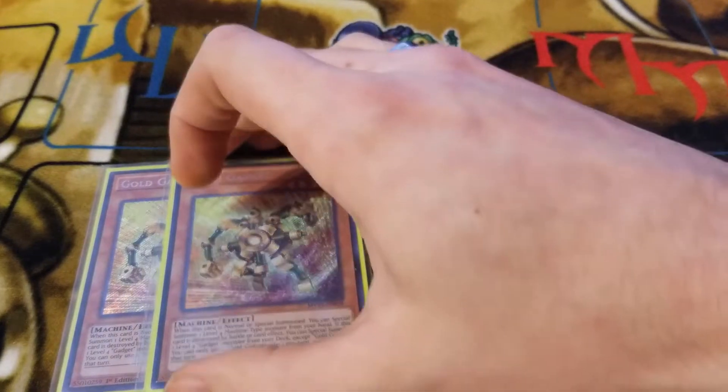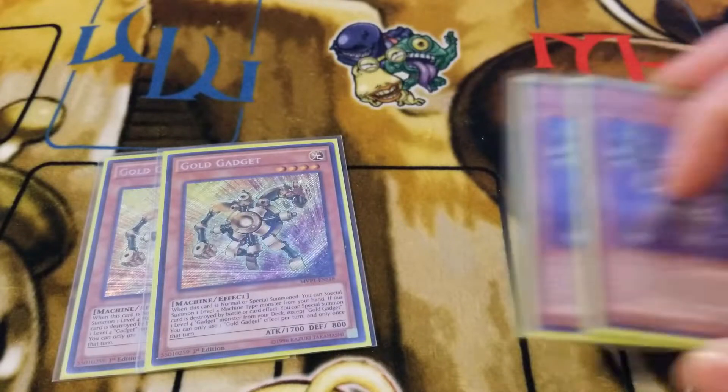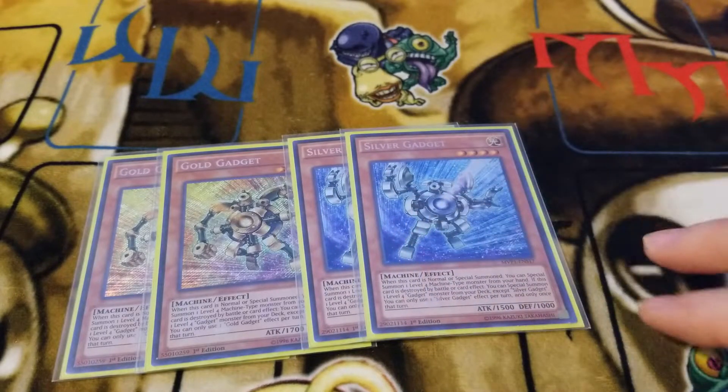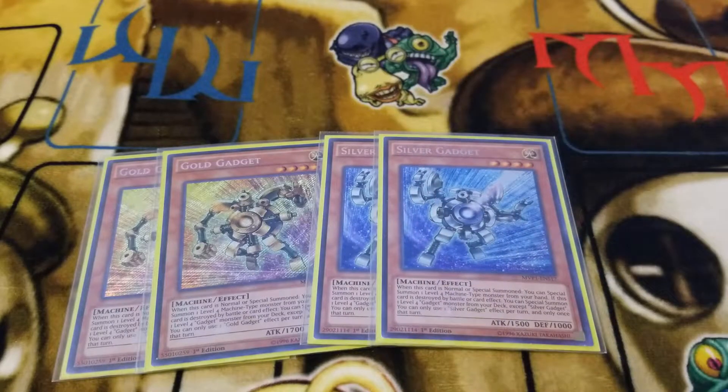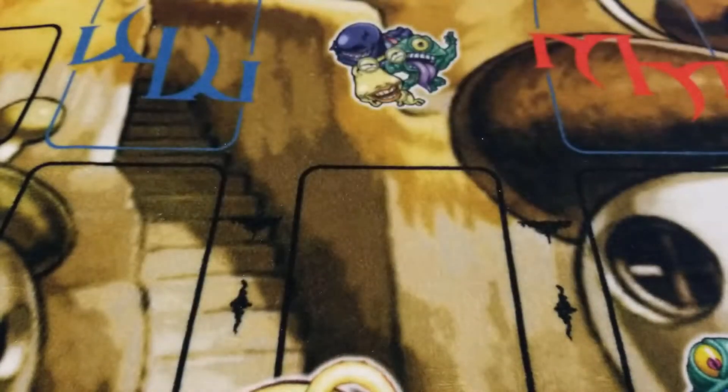Then we run 2 Gold Gadget and 2 Silver Gadget. Sometimes you want to run 3 Gold Gadget, sometimes you don't. These guys can get you into Rank 4 plays so you can go into Baguska and buy time for your main combo. This is in fact a going-first deck — pretty much strictly going first. You can still kind of go second, although you will have a lot of issues. So this is more of a fun build rather than competitive, but it does have competitive features that you guys can build on and make even better for yourselves.